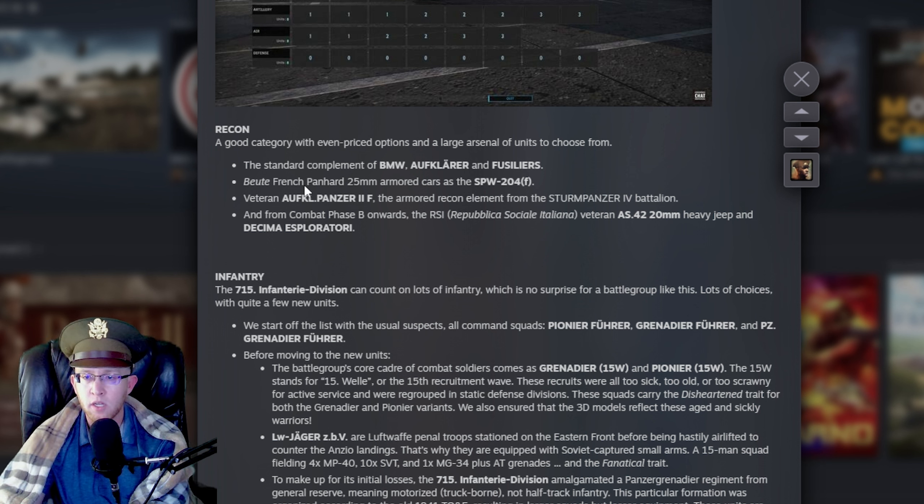Recon: a good category with even-priced options and a large arsenal. You get your Alf Klairs, Fusiliers, Boitja, French Panhard 25mm armored car — armored cars are always good. Veteran Panzer IIs — I love Panzer IIs, cool little autocannon tanks, really solid. From B-Phase onward you get the RSI Veteran 20mm heavy Jeep and Decima Esploratori — looks like a really beefed-up scout squad. We'll see.